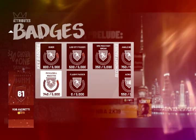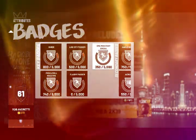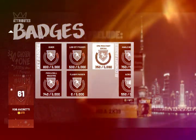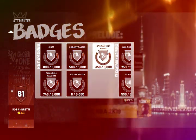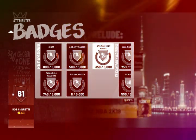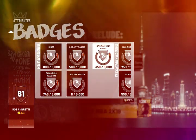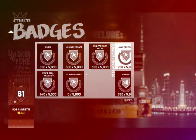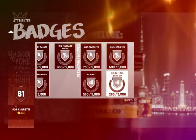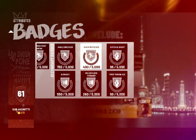You get Diamond Pick and Roll Maestro, Flashy Pass, a Lob City Pass, a One Man Fast Break. As a point guard, One Man Fast Break is probably the best badge that you can have. Because you know you're going to get those rebounds. If you make a tall point guard — like 6'4", 6'5", something like that, even 6'3" — because I got a 6'3" point guard. Russ is 6'3". Your secondary badges: ankle breaker, acrobat, quick reflexes.